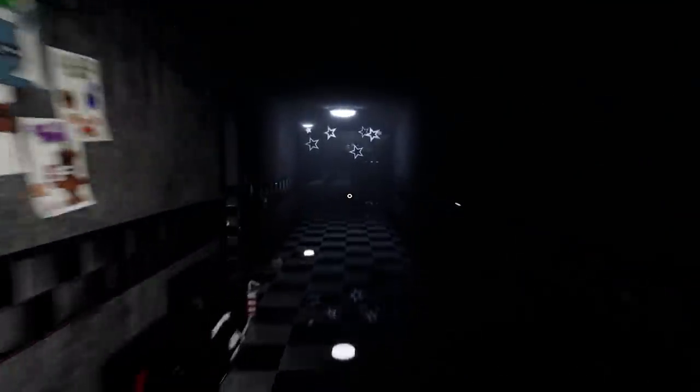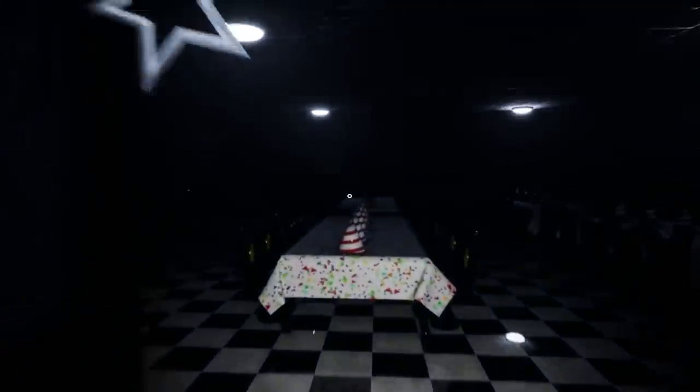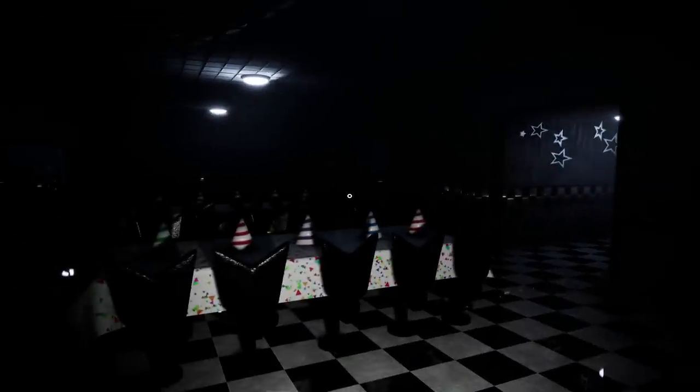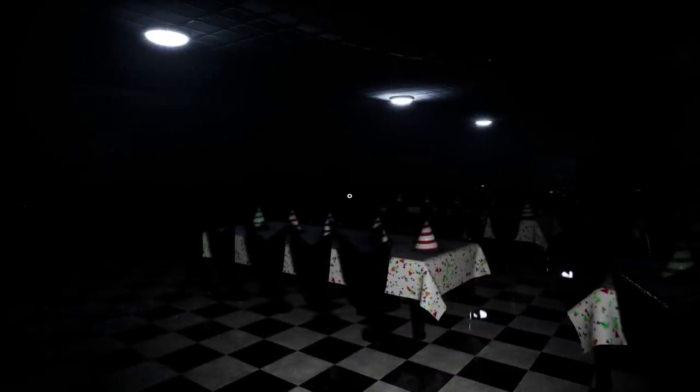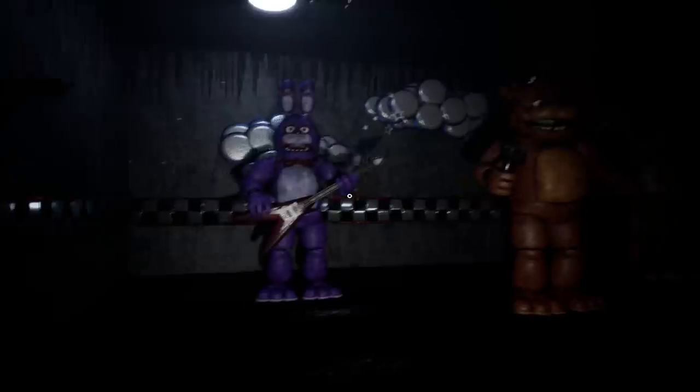Let's explore the area. You've got the closet with a camera — and I've never seen anyone put a camera right in the middle of a room on the ceiling, usually it's in a corner. Then we've got Foxy's Pirate Cove. Is he in there? Yeah, there he is. And there's a noise — wait, it's Chica. Okay, so we have Freddy, Bonnie, and Chica right there.